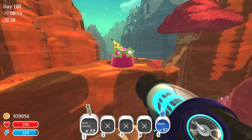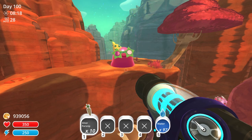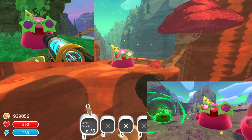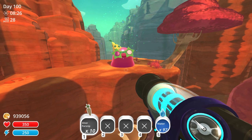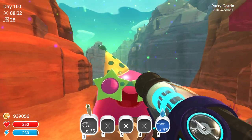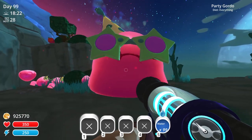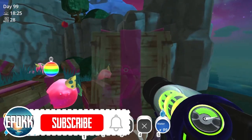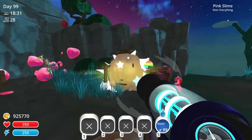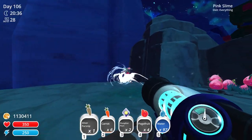So what is a party gordo? A party gordo is a gordo that you will only find during the weekend. He pops up somewhere in the world — this could be in the dry reef, the ancient ruins, the glass desert, wherever — and there's only one each weekend. I make weekly videos on this, so if you know my channel you probably already know how it works. When you pop him — feed them ten vegetables, fruit, chickens, whatever — he will explode into party boxes with bow ties and also some party slimes. The pink slimes do have accessories and you can only find them while popping a party gordo.